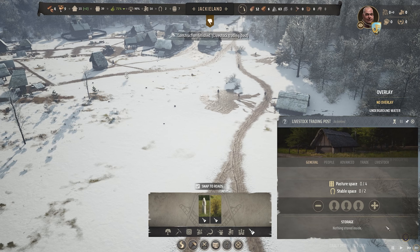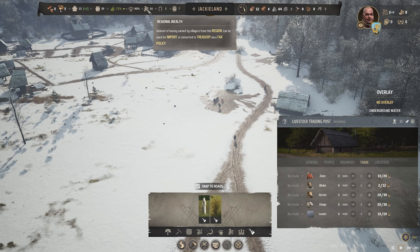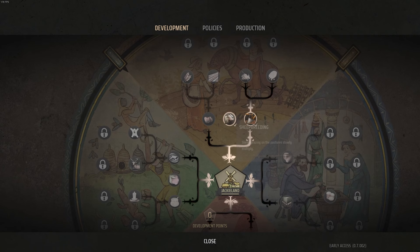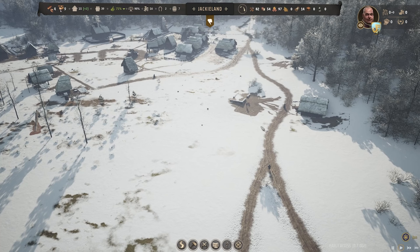Our livestock trading post is now complete. I think what we're going to probably look to do is get ourselves some sheep. Regional wealth is increasing. I think that's going to be our next goal - get some sheep for pasturing because we've obviously unlocked that new perk that means they multiply. So if we get like two of them, that can snowball hopefully pretty quickly.